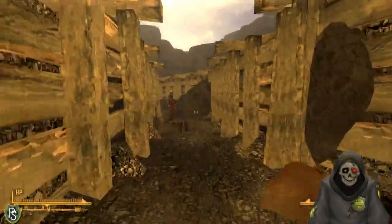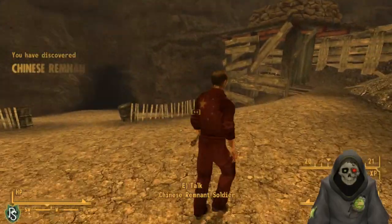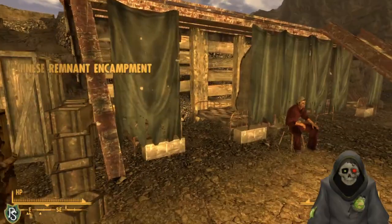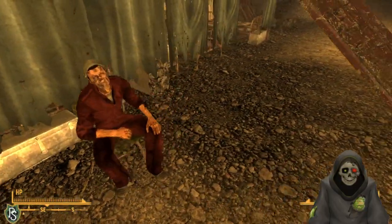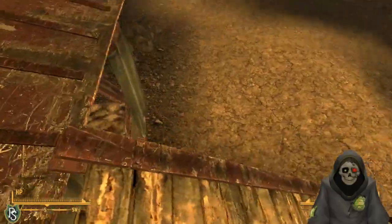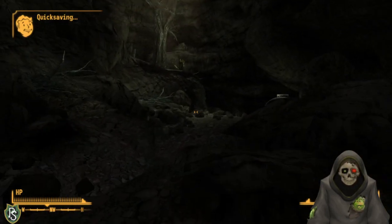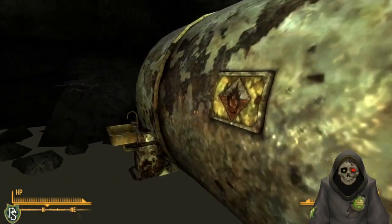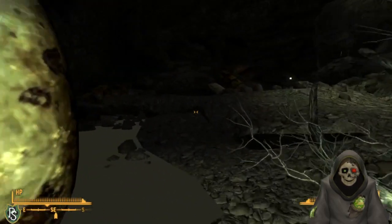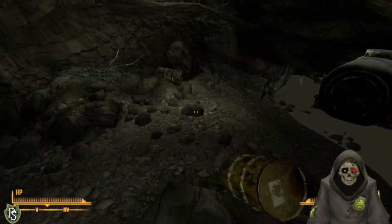I look around for the American soldier Henry to tell him I delivered the letter. I find him by jumping over some obstacles. Henry's relieved - I tell him the Chinese soldier forgives him for the shooting. I receive five pre-war money as a reward. I check if there's a shop here to sell stuff, but it doesn't look like it.